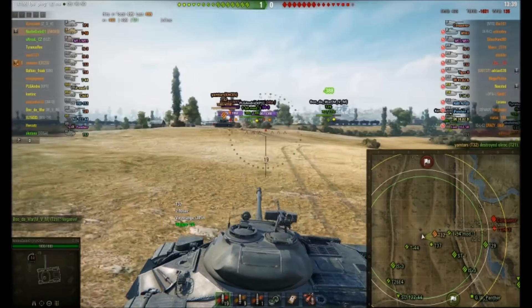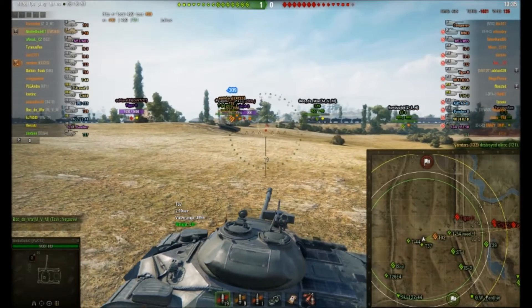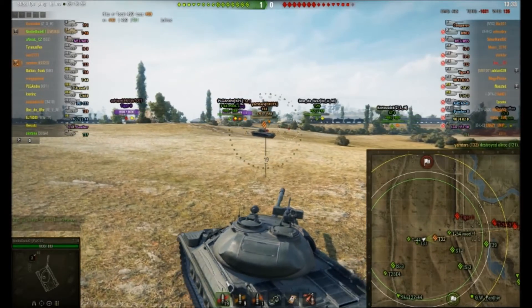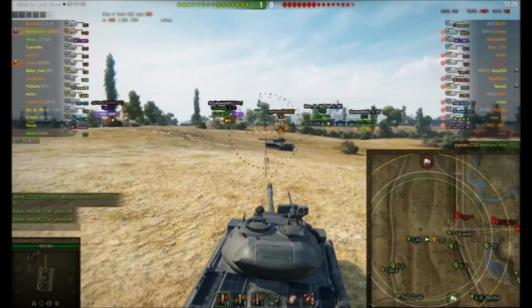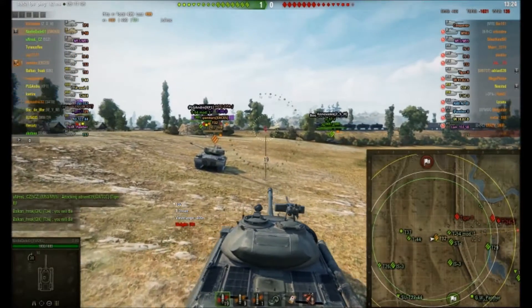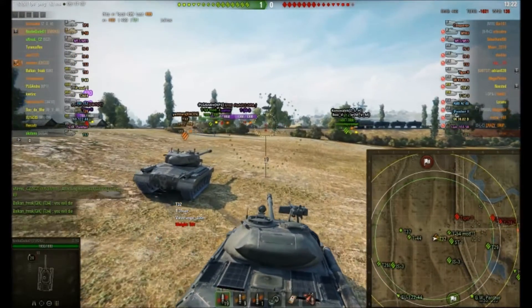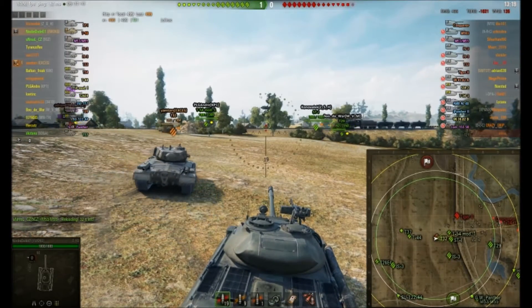He's going for this guy — oh there's a Conqueror, a T34, and a Tiger II. The beauty of this middle point, especially if you've got a gun with good accuracy but also a tank with a good turret, is that you can get shots across people trying to climb the base of that hill.